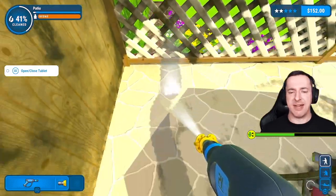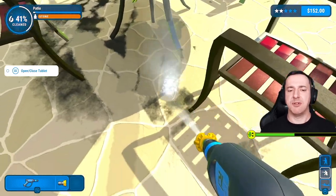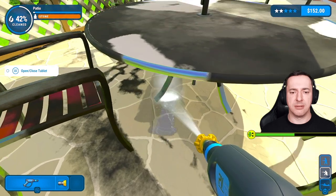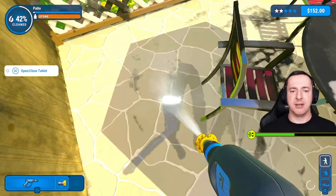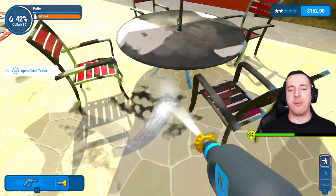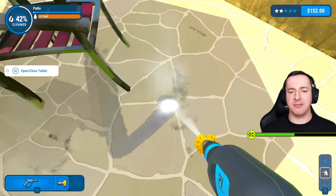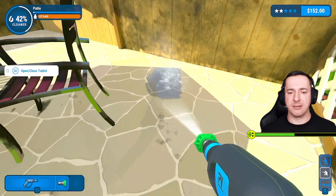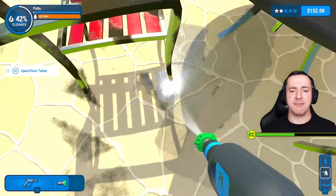I feel like this nozzle is a little bit narrow for this area. Getting under here is a bit of a mission — I would tend to move this normally. I think we're going to need another break from this section of patio. I'm going to go for a wider nozzle again because it's just taking so long. I don't think the stone cleaner helped much at all really, but maybe I was using it wrong.